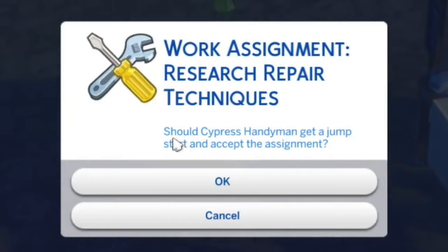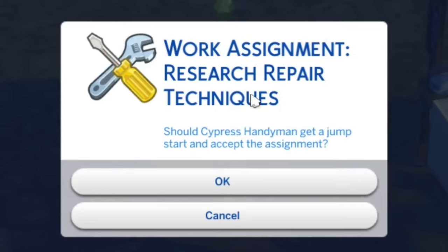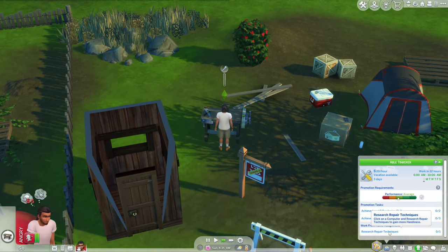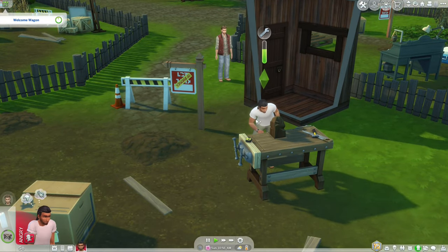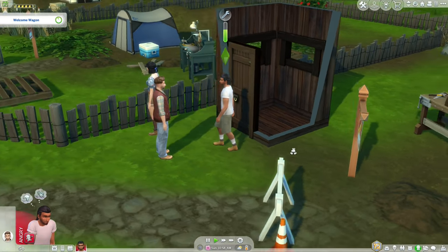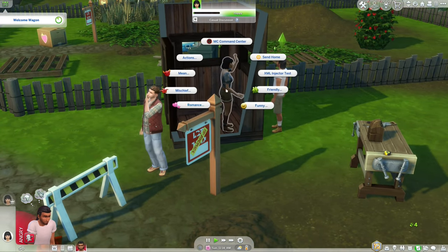The first work assignment is to research repair techniques, but I think you need a computer for that, so we're not going to be able to do that. Maybe having a job is not a good idea. Oh, and here comes the welcome wagon. The only thing is Cypress is a perfectionist, which is actually a bad thing because he doesn't make things quickly.